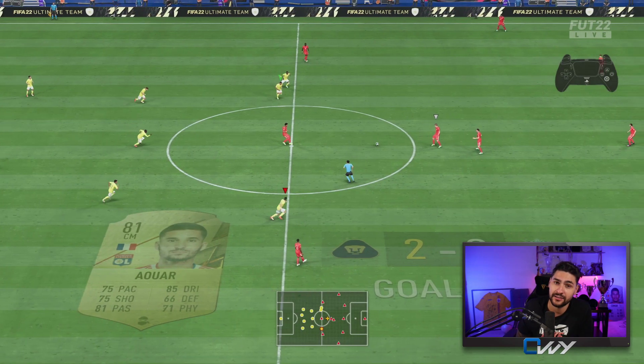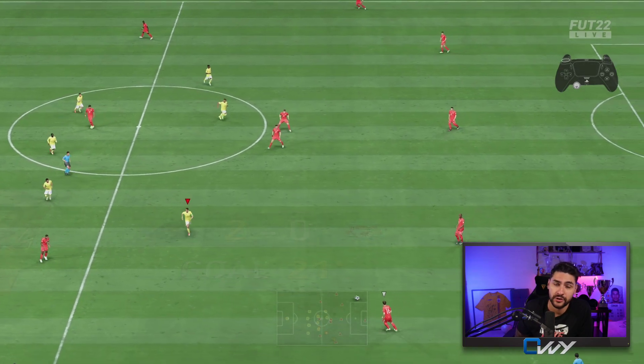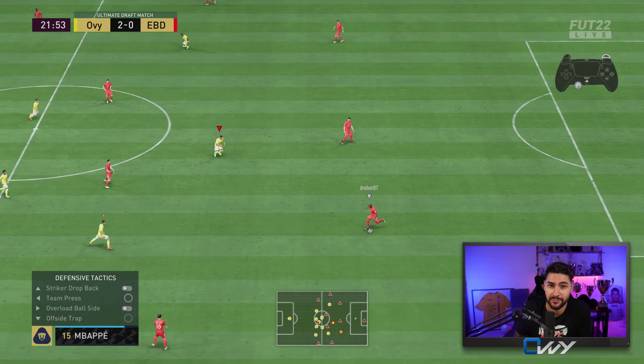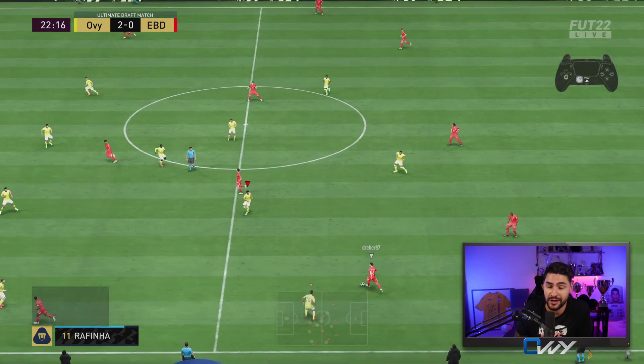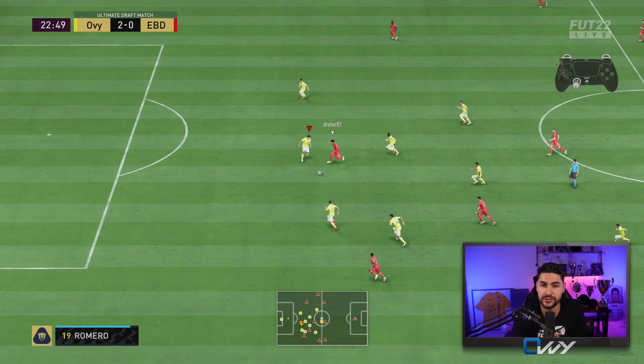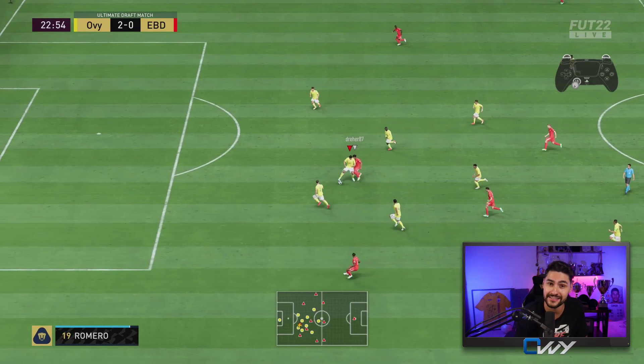You can see the controller in the top right corner — keep your eyes on it so you can see which buttons I press in each moment. What I did right here: I used both the sprint button and the jockey movement to get close to the striker, keeping my pace. And when I was close to him, I triggered the tackle — boom, as easy as that.